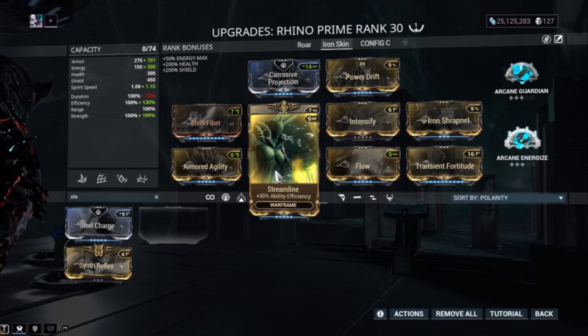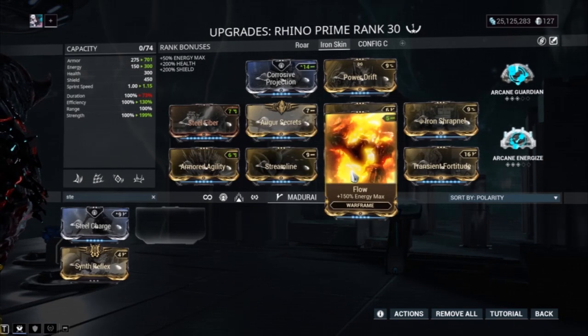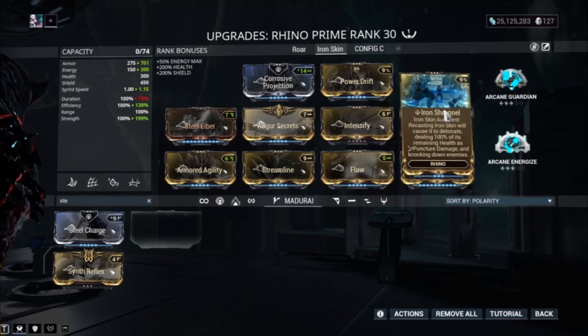We've got Flow for more energy max so we don't get caught with our pants down. And finally we've got the Iron Shrapnel augment.